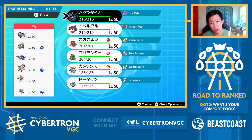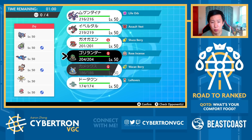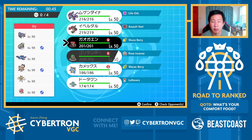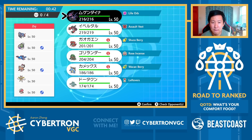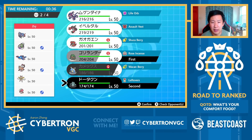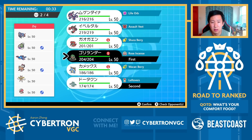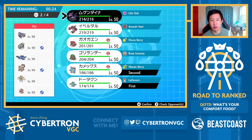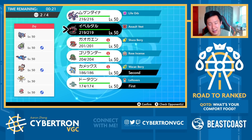I actually lean towards maybe setting up Trick Room in this matchup. Rillaboom, Blastoise, and Bronzong are all really interesting. The main problem is if I set up Trick Room, I really have to worry about the Amoonguss. I'm pretty intrigued by a Rillaboom plus Bronzong lead, but I could also go Blastoise plus Bronzong. Blastoise plus Bronzong is actually pretty interesting here. I think I might actually drop a Restricted — Eviolite isn't bad here.